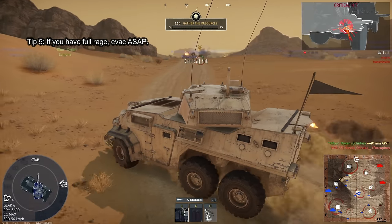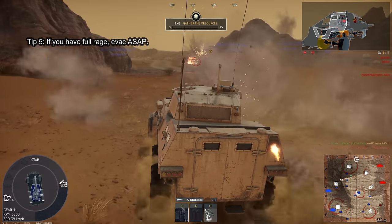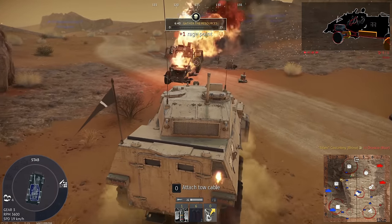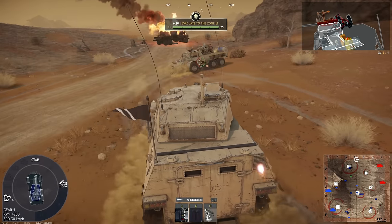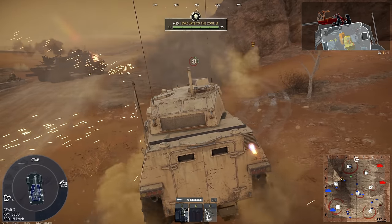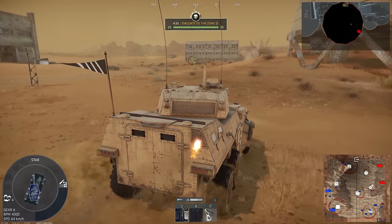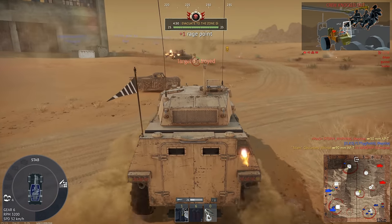For number five, if you have full rage — which you can see on the top of your screen as a lit-up red icon — you should quickly fill up your resources and evac. Once you have full rage, which is five rage, you will be visible on the minimap to enemies who can easily track you down to steal your rage and resources. Additionally, all additional kills and looting will yield no more rage until you evac and spawn a new vehicle.